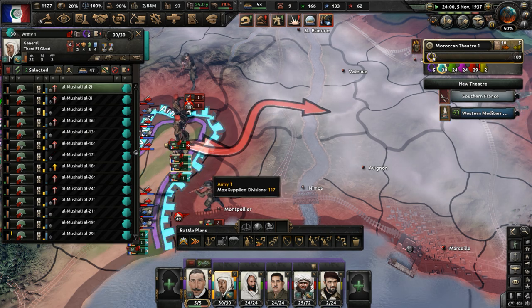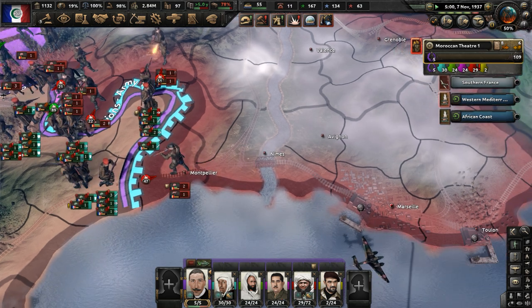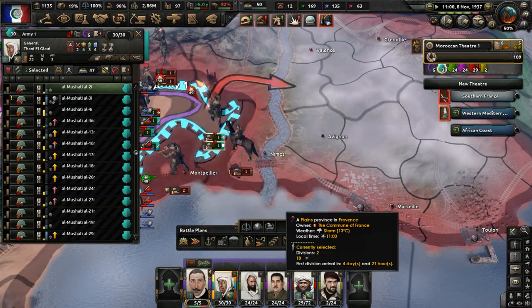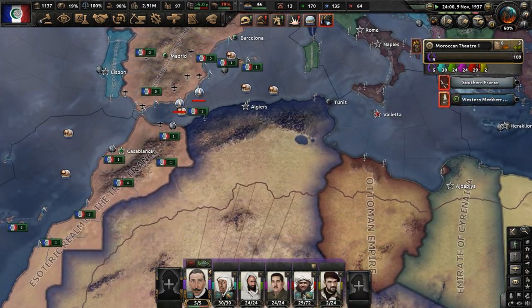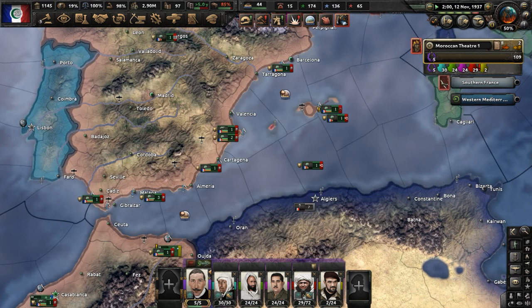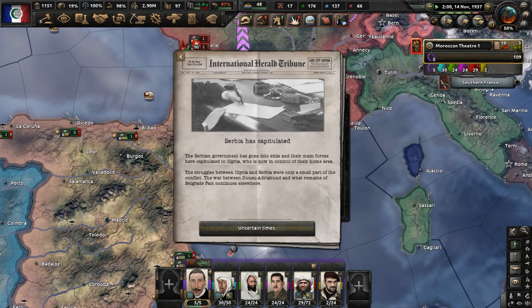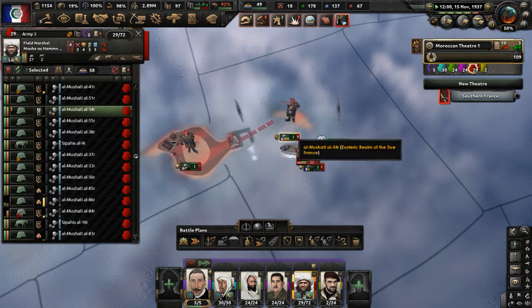Take everything we can for the Esoteric Realm of True France — take Nimes and Marseille. We were going to try and encircle those divisions but I don't think it'll work out. Just keep pushing, don't stop pushing. At least we're resisting the naval invasions pretty well. The British navy is the biggest issue — they keep sending submarines to attack our convoys, but they're not succeeding too much. We also drove off the naval invasion in the Balearic Islands.